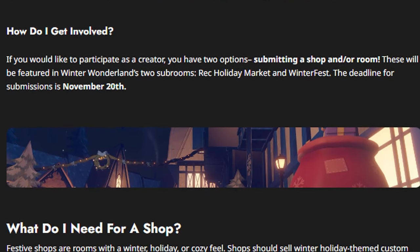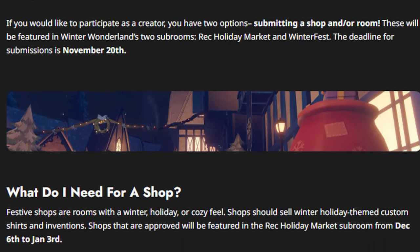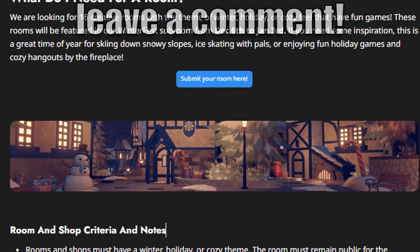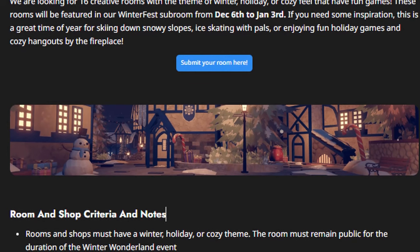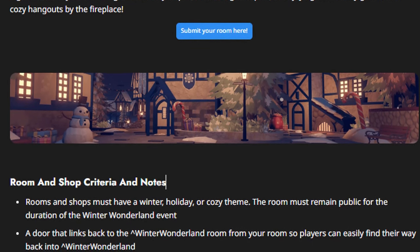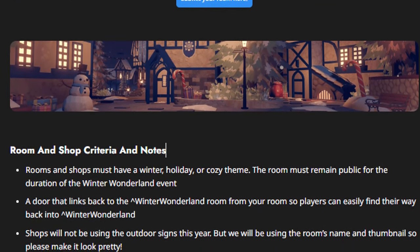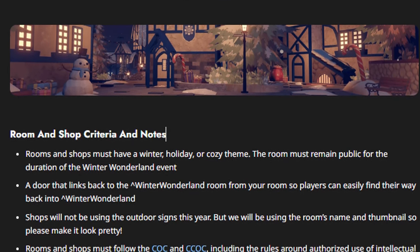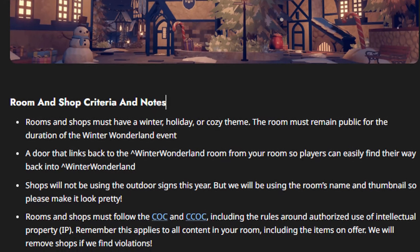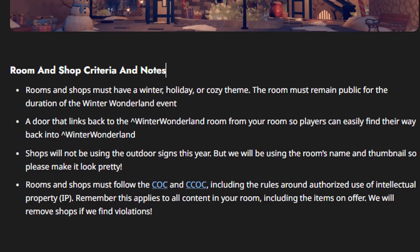The deadline for submissions is November 20th. Festive shops are rooms with a winter, holiday, or cozy feel and should sell winter or holiday themed custom shirts and inventions — approved shops will be featured in the Rec Holiday Market subroom from December 6th to January 3rd. They're also looking for 16 creative rooms with a winter, holiday, or cozy feel with fun games, featured in their Winterfest subroom over the same period. Inspiration includes skiing down snowy slopes, ice skating with pals, or cozy hangs by the fireplace. Shops won't be using outdoor signs this year — they'll use the room's name and thumbnail instead, so make it look pretty.